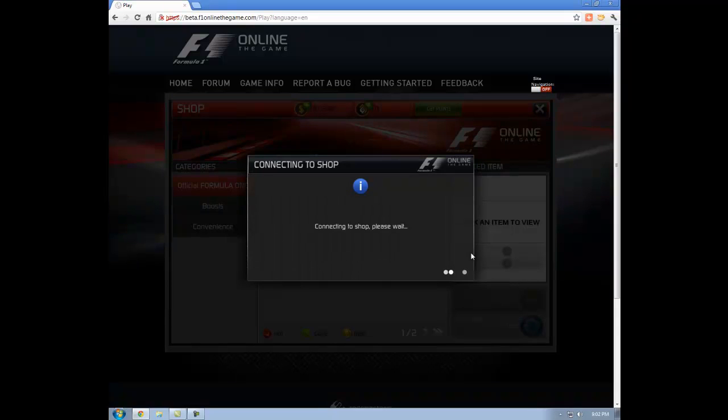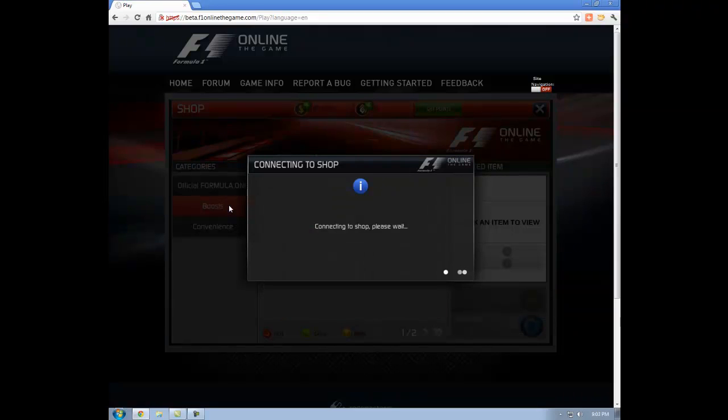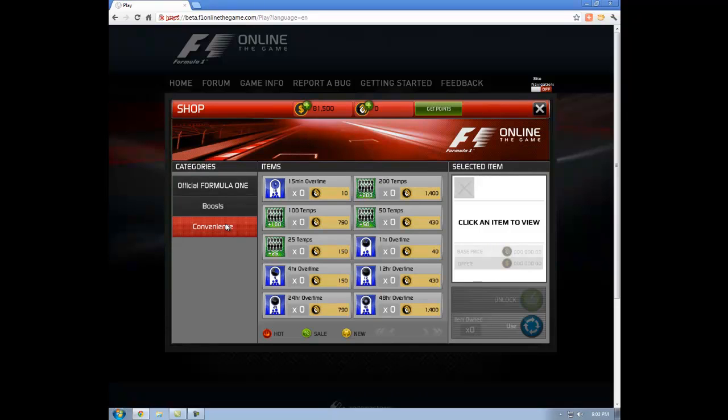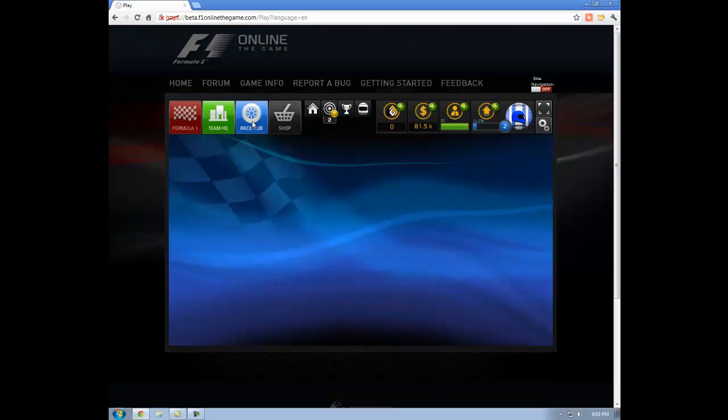In the shop we've got items with a few categories, and if you click on these you get some information on the right-hand side. We've got boosts and a convenience category. Codemasters is giving out free money — Codemasters points — for beta so you can play with this, but I don't have that yet. Exiting out takes us back to our HQ.